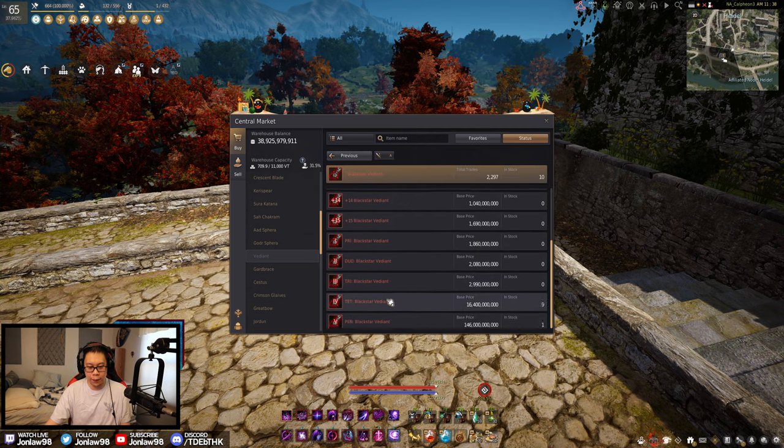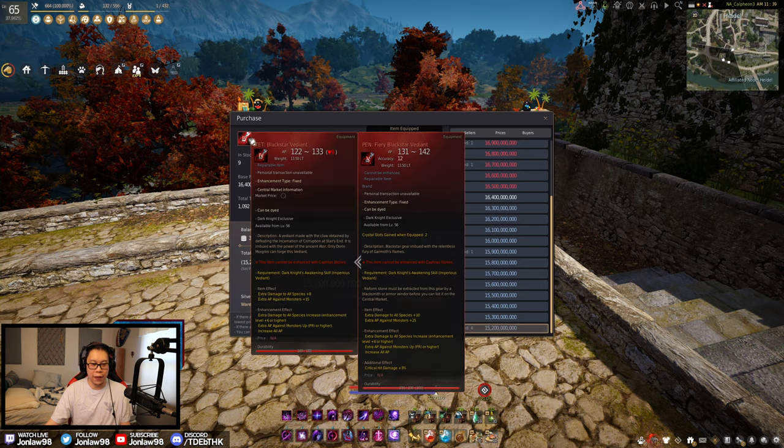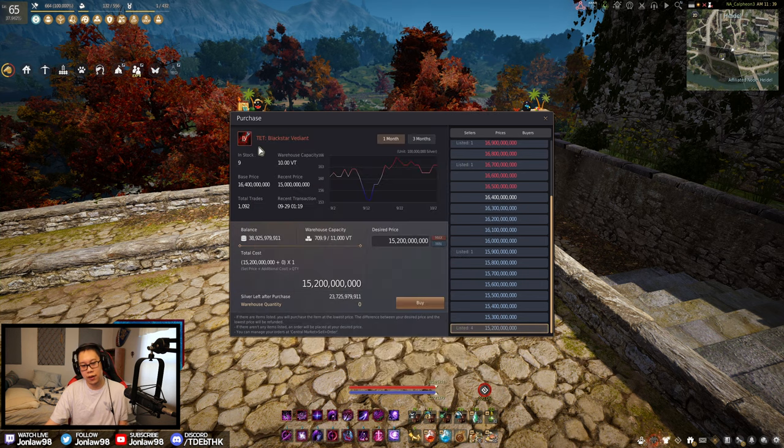Black Stars — yep, even at minimum price, Black Stars are still worth making for profit. When I say making for profit, instead of 13.8 it's 15.2. Whether you make profit off of that by enhancing, who knows. Most people just lose money when enhancing Black Stars — I've definitely lost a lot of money enhancing it, thinking it'll go on average, and then it takes me like 30 clicks to get Tet, and I'm just like negative 15 billion or something. So that doesn't feel great.